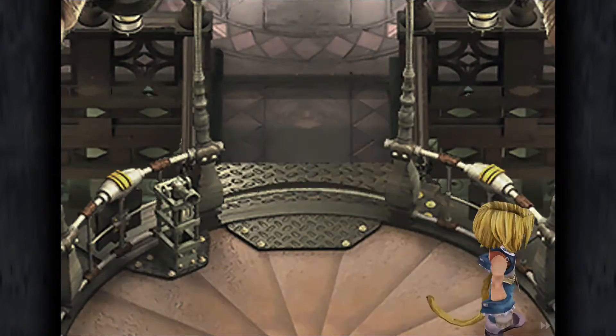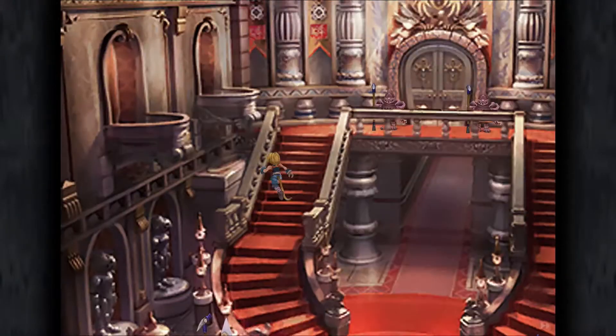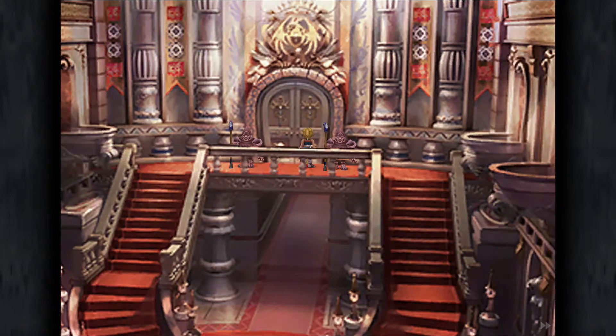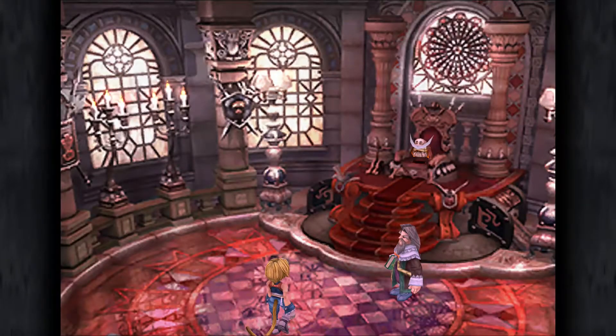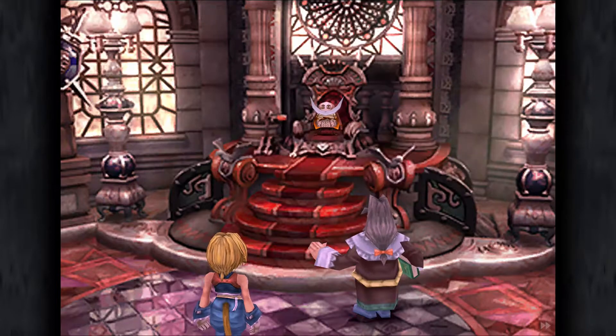Once you get control of Zidane, you want to head to the lift and then go to the upper level where we're going to make our way over to the royal chamber, which is just up these stairs. Now at any point you want to enter the royal chamber, you do have to go ahead and speak to a guard on the outside first. So even though it doesn't look like they have much to say, you do need to do that or you won't be able to actually go in the room.